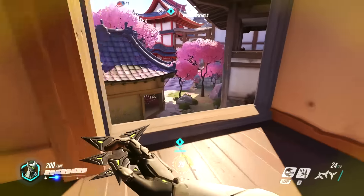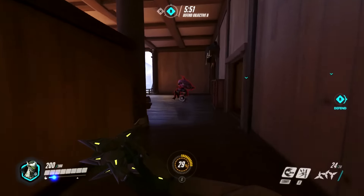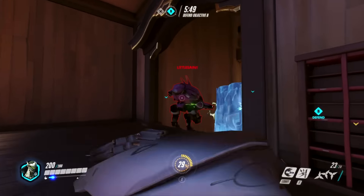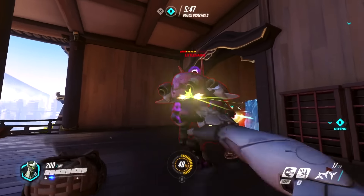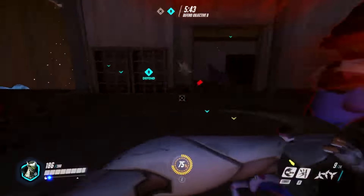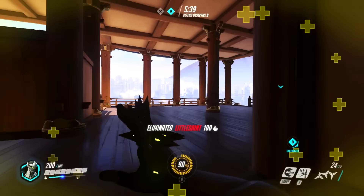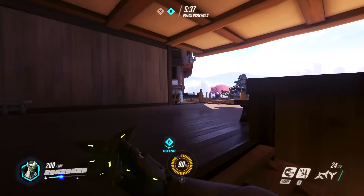Alright. If we can sneak up behind them — just saw one here — it was D.Va. Wait a sec. Now she's getting lots of damage and she doesn't even realize I'm here. How did she not notice me? We can't let her get away. Now she's out of the mech — she's trying for the heal. Not letting that happen. Just zoom by, killed her. Got the heal myself. That was very nice.